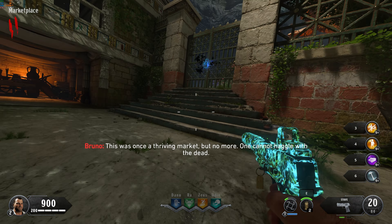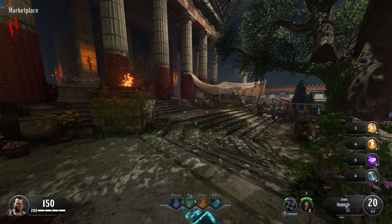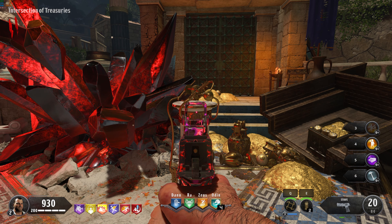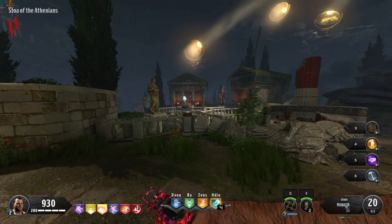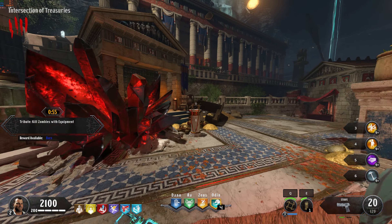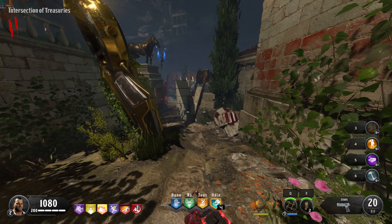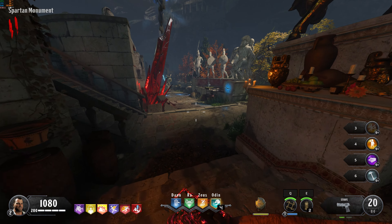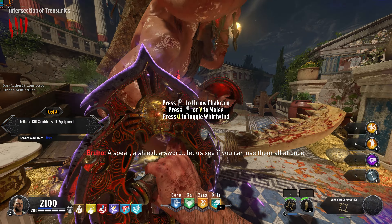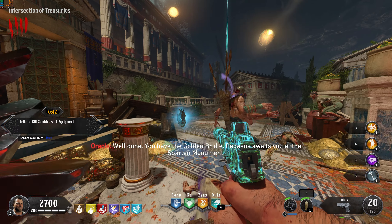Before moving any further, we can focus on getting two things: the golden bridle, which allows you to go to pack-a-punch, and the shield. We'll start with the golden bridle because grabbing that will allow you to pick up one of the pieces to the shield. It can be found at the intersection of treasuries on a pedestal, or in the Stoa of Athenians area on another pedestal. When you pick it up, a Giganese will spawn — save him for a second. The second thing that happens is Pegasus will now be waiting for you to ride him by the Zeus perk statue. Don't ride Pegasus yet though, because you will be stuck at pack-a-punch for a bit.